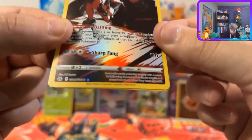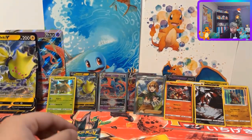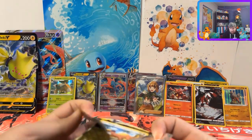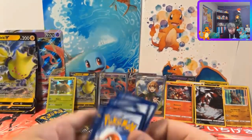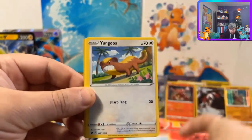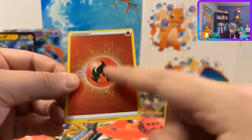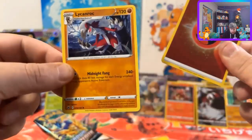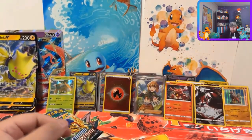I think these are called Galarian Galleries instead of Trainer Galleries - and a Volcanion! We did get something out of there. We still have one pack left. Last pack magic! There's a Darkness card to go along with that Thwackey. Rare Candy, Luxio, Trekking Shoes - that Yangoose, the ruby one looks almost like the Battle Styles ruby. Switch, Exeggcute - there's another fire card, not the one with texture on it. Still a nice card. Nothing huge there.